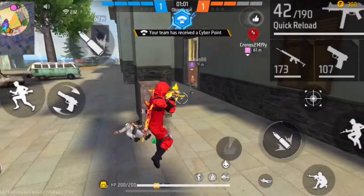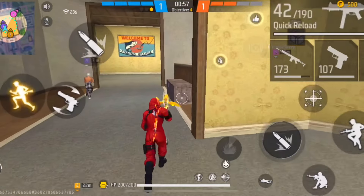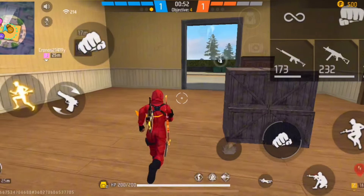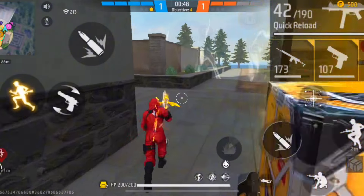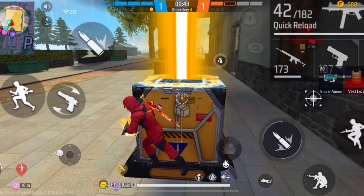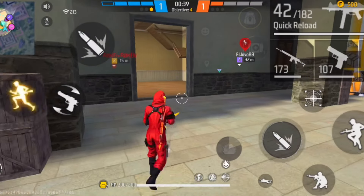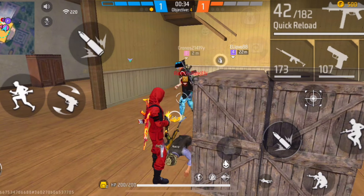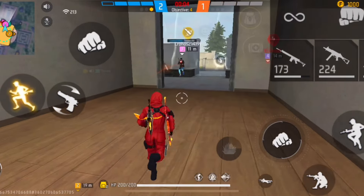Once you knock an enemy down, try to eliminate them immediately. If you don't, their teammate might revive them, which creates a big problem. However, if two or three enemies are coming together at that moment, don't try to finish the knock — instead, dodge their attacks, run, and continue to confuse them. Eliminate only when you have a clear opportunity.